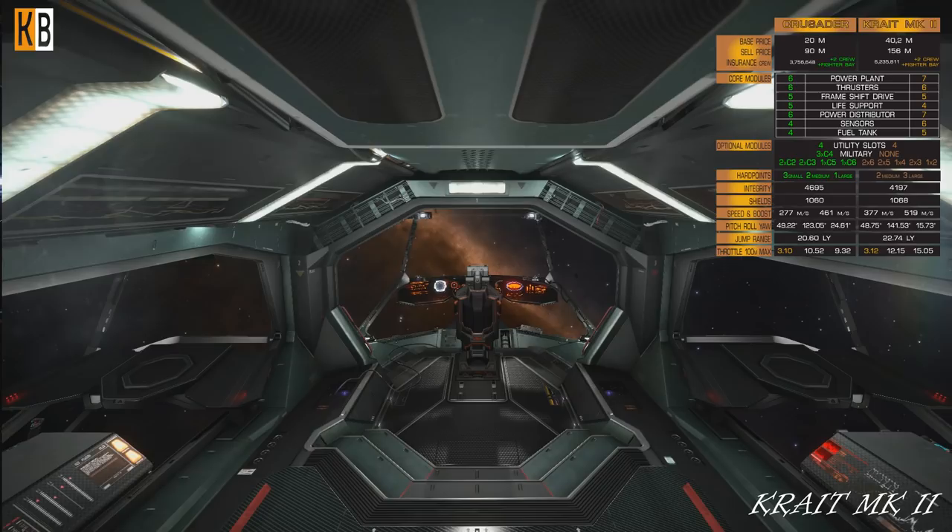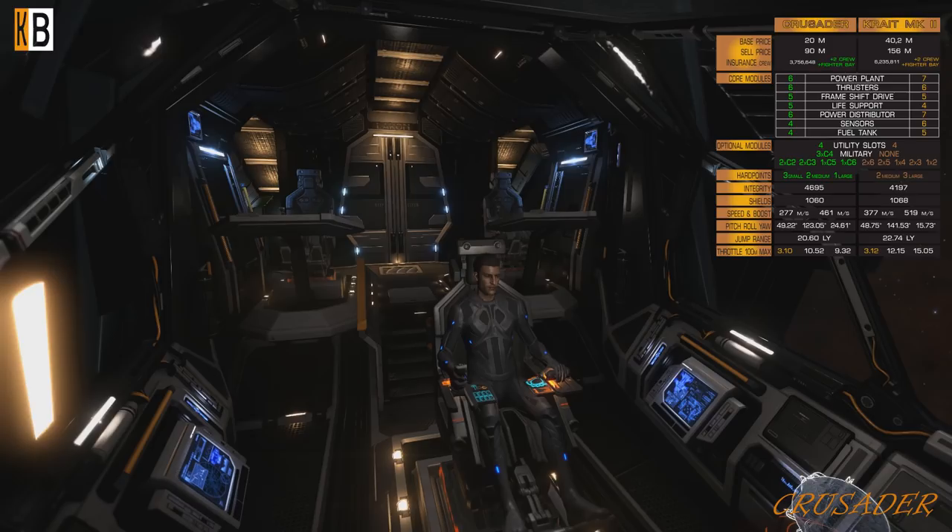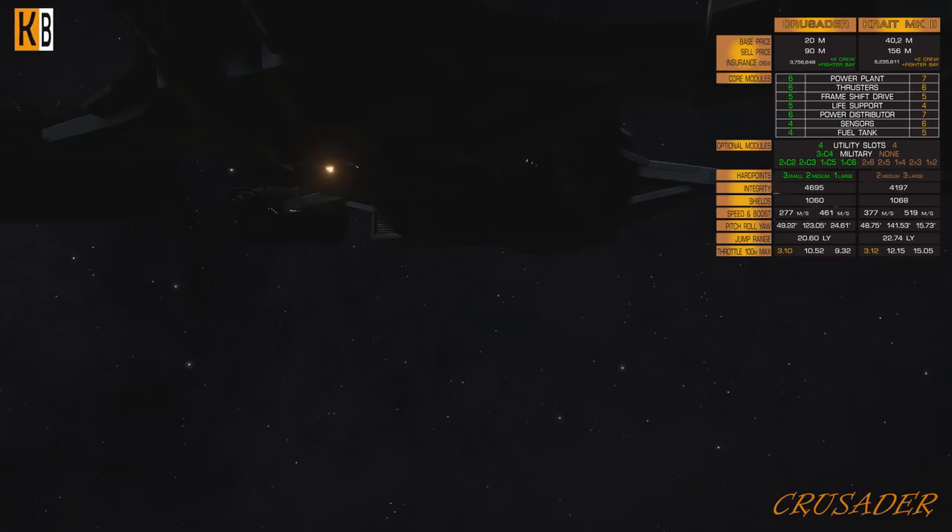Core modules: power plant — class 7 for Krait, one class lower for Crusader. Thrusters — same class 6 for both. Frameshift drive — class 5 for both. Support module — class 5 for Crusader, class 4 for Krait.